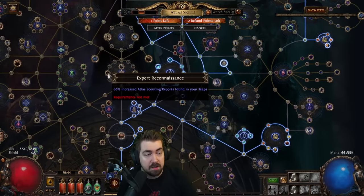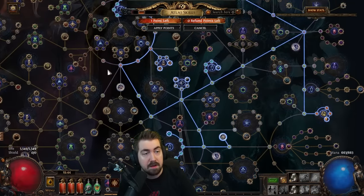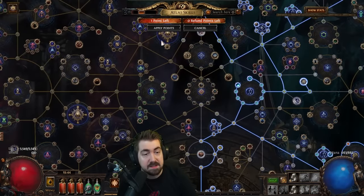Then I go up through Expert Reconnaissance — this is very nice early — and then Commissioned Officer. Then I go up on the right and grab the first essence node, and then down to grab the second essence node.